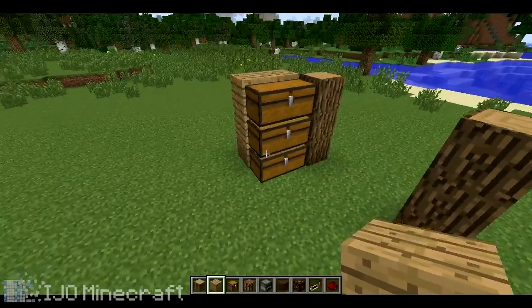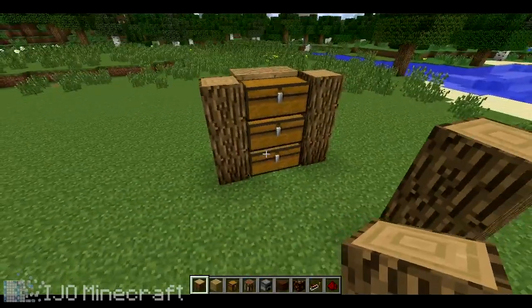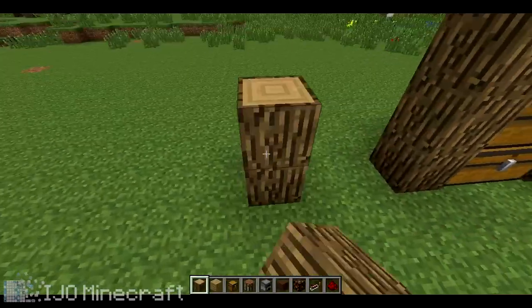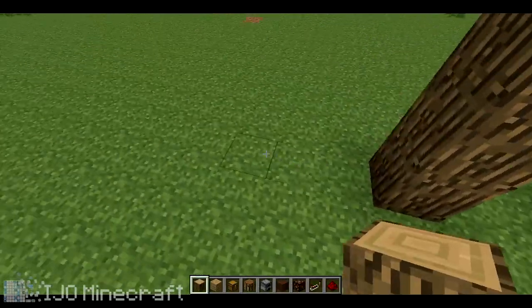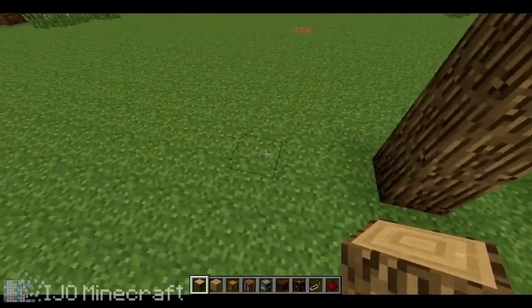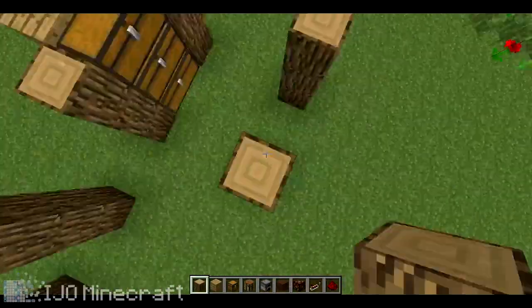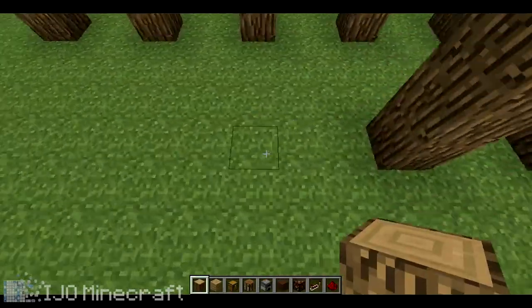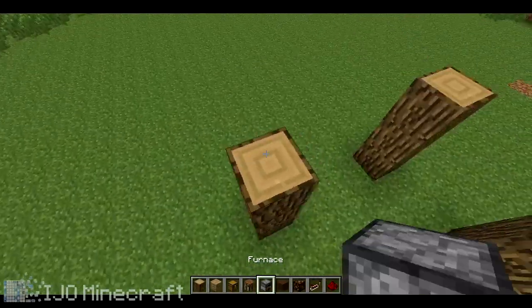Then build the back wall of whatever type of wood you want — I like oak. You do the same exact thing and repeat that for however far you want. I'll do one more, and then we do the same on the other side.